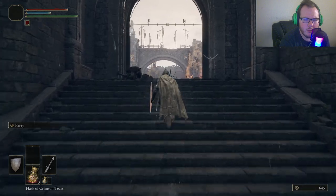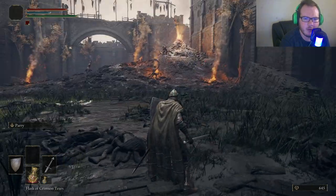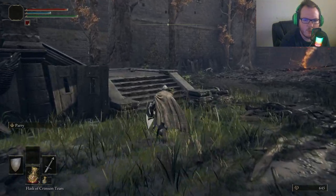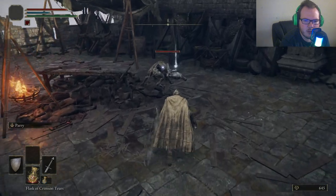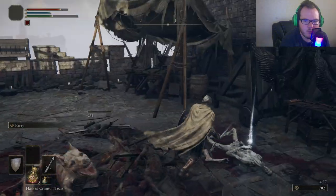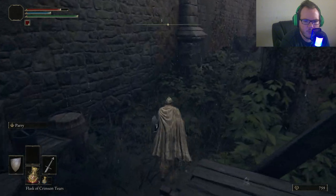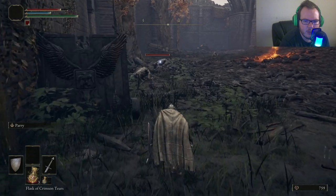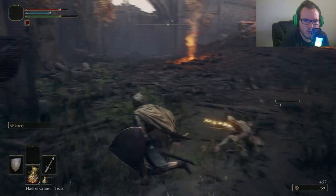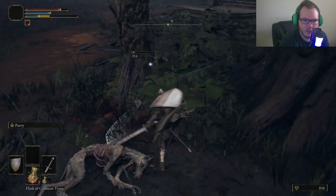So there are basically three different directions we can go here. We can go to the right, go over that hill and lure enemies off one by one. We can take a left and go up to fight some dogs. Or we can go straight. We're going to go left first and deal with the dogs. An easy way to deal with dogs in this game is to let them hit your shield and immediately press R2 — it stuns them.